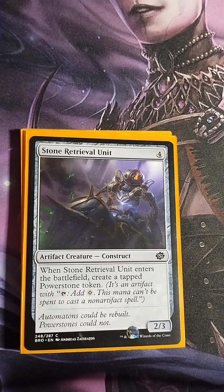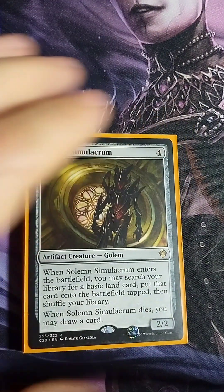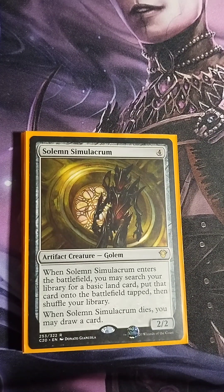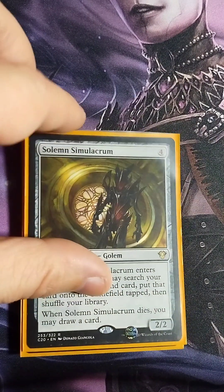Stone Retrieval Unit — four colorless, 2/3 Construct. When it enters the battlefield, create a Power Stone token — more sac fodder to power up Farid for goading, plus it's a blocker. Solemn Simulacrum — four colorless, 2/2 Golem. When it enters, search your library for a basic land and put it into play tapped, then shuffle. When it dies, draw a card. He's an all-star in his own right.